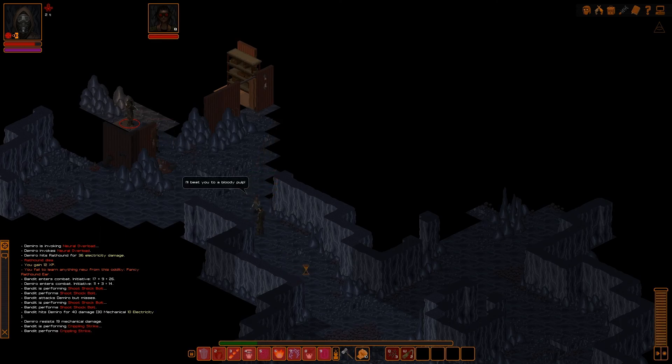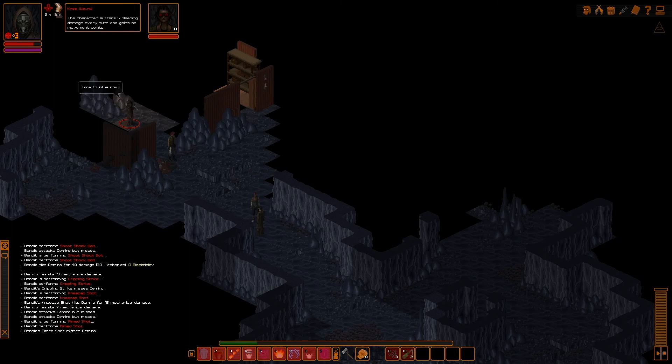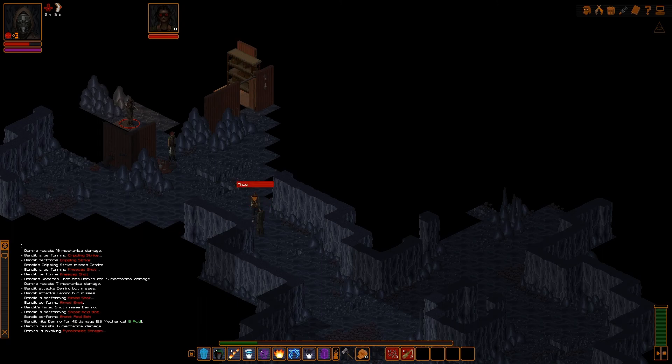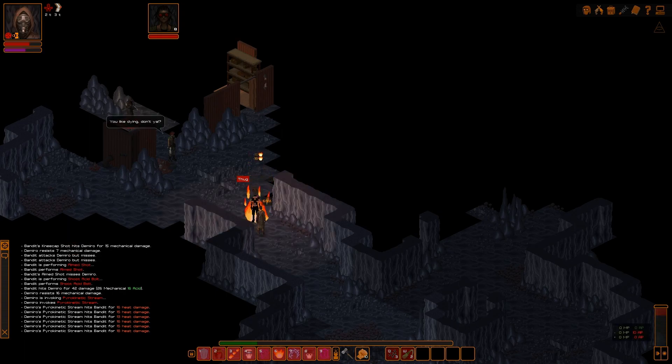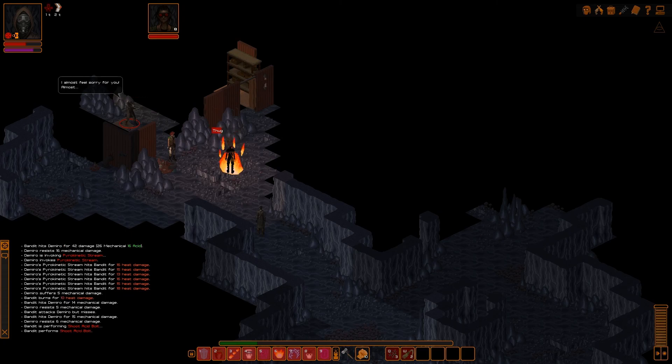I don't know if we're going to survive this, but we'll see. Second wind — we may have to run if this gets sticky. He couldn't even hit me. Oh, he got me in my knee. Let me see what they're doing to me — the character suffers 5 bleeding damage every turn and gains no movement points, so I can't run even if I wanted to. Second wind is a short-term immunity to stun effects for two turns — that's why it's not working on them. So I want to kill this guy with my fire before he gets his first attack because these are melee guys and you don't want melee guys right on top of you. I'm out of AP so I have to end my turn. He's afraid and running away — he's going to take damage and die. It's 18 acid damage plus 30 mechanical — that guy's pretty harsh. Let's put you all on fire.